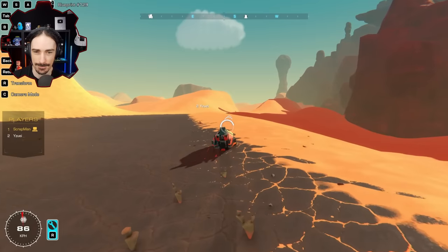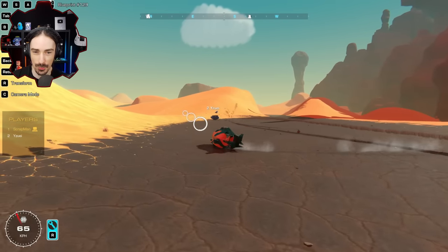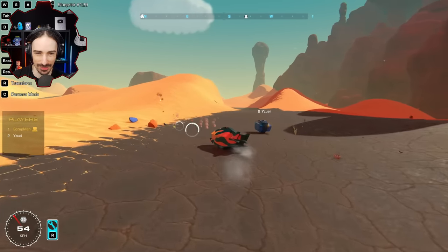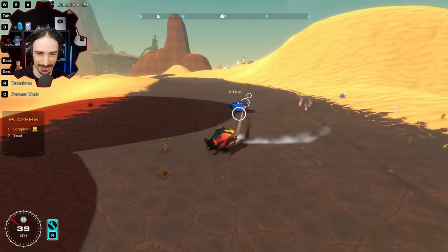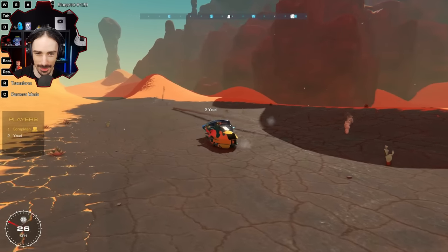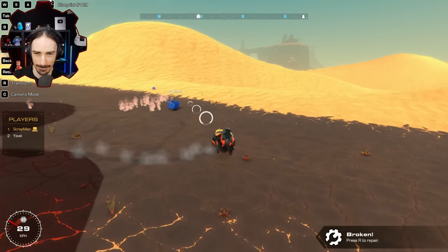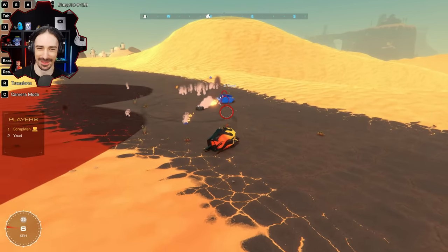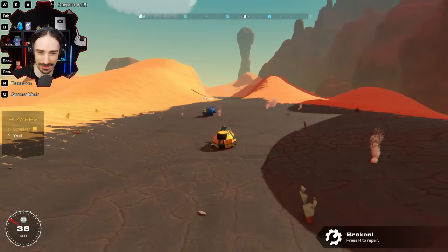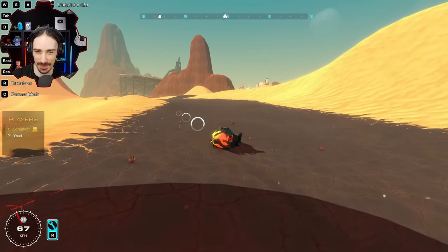Rocket round one. Scrapman tries to stay back. Almost immediately, Scrapman's rocket is taken out on the first shot and he's forced into melee. Yuzi takes a giant chunk of damage from a rocket hit, and eventually his wheel is destroyed. The battle is very quick. Scrapman wins this round and feels lucky — getting Yuzi's turret on the first shot. They decide to do another round.